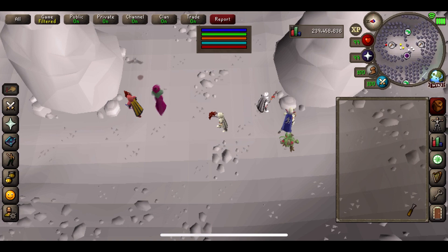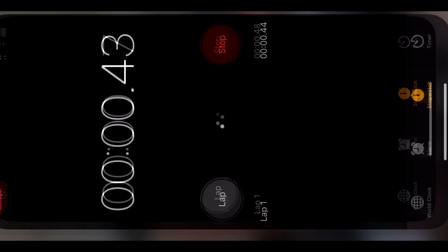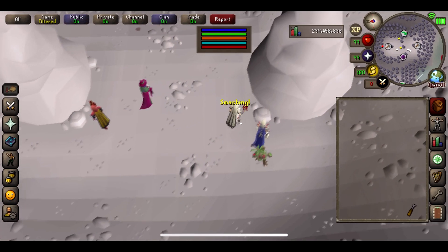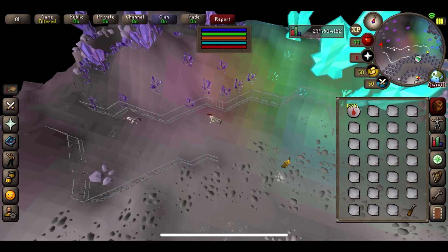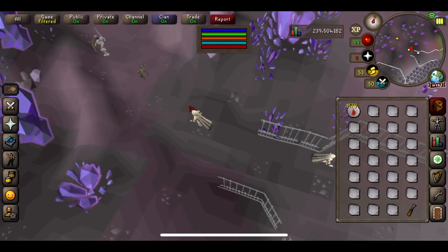So here we go, ready to start. Hopefully we see a load of blood runes. Let's start that timer and I'll see you in one hour for the first price check. We are fast approaching the first hour — we're pretty much there now, so stop the timer. Let's do our XP and price check.